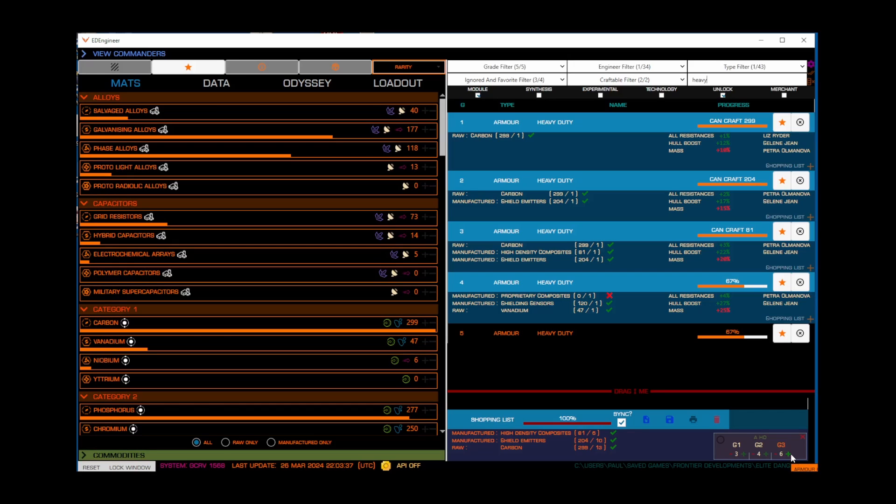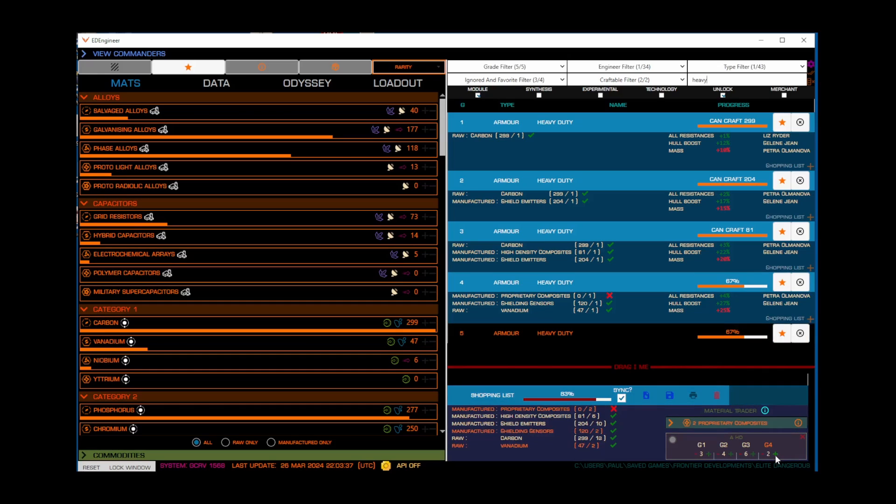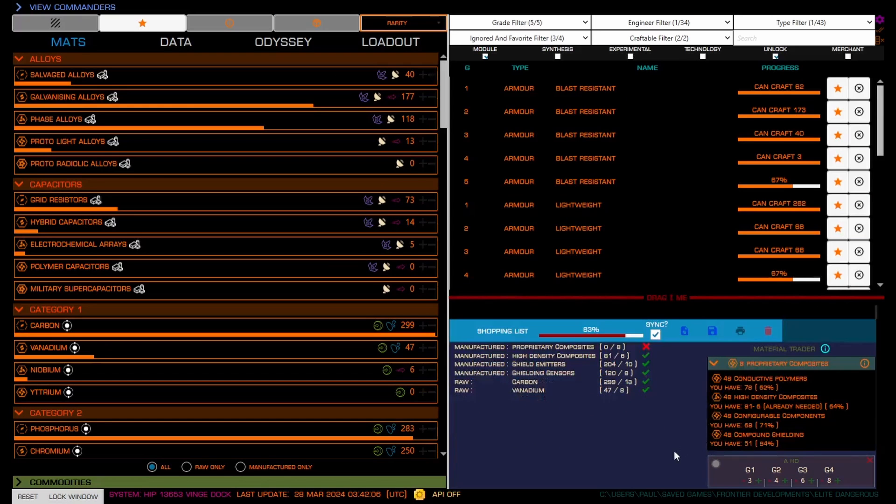Now, suppose I wanted to do grade 4 — so let's add grade 4 to the list and allocate 8 rolls for it. Now we can see I have enough of all these materials, but I'm short 8 units of proprietary composites. So how would I go about getting those? Well, if you don't have the exact materials you need, you can trade for them at a materials trader. ED Engineer has you covered here. Just click the message, and it'll tell you what you can trade to get the materials you're looking for. In my case, looks like I can trade either 48 conductive polymers or 48 high density composites to get the 8 proprietary composites that I need.